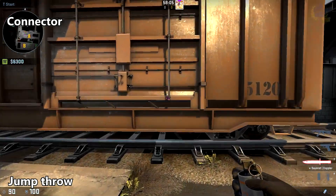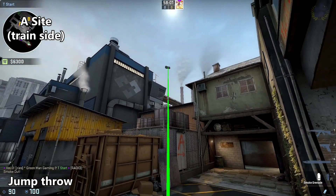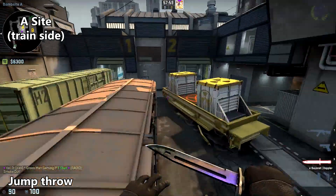To smoke off between the orange train and the bomb train, come up to this post in this train here, aim right about here on this box, and do a jump throw.